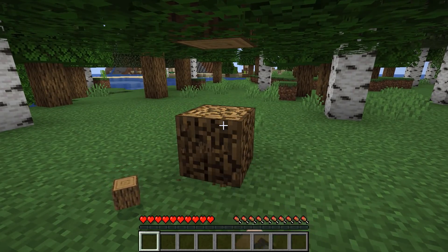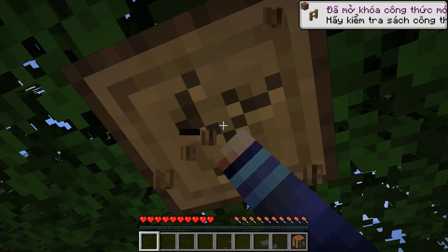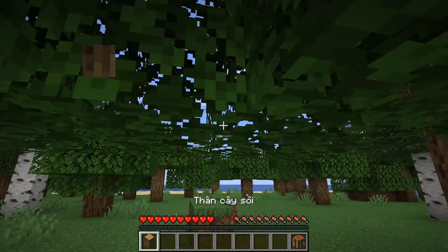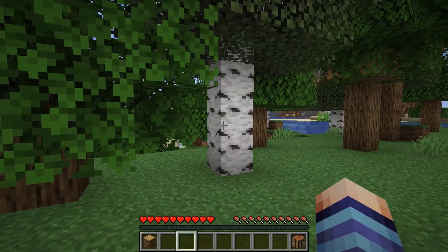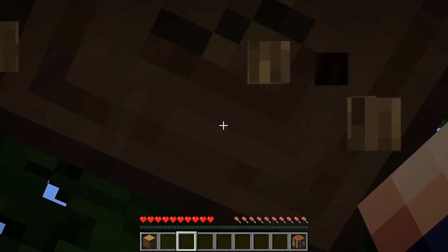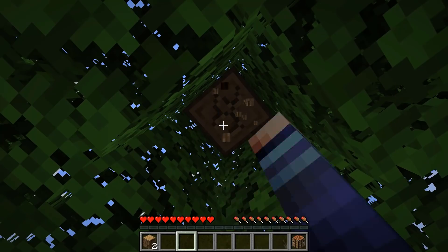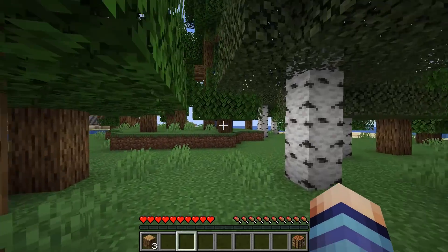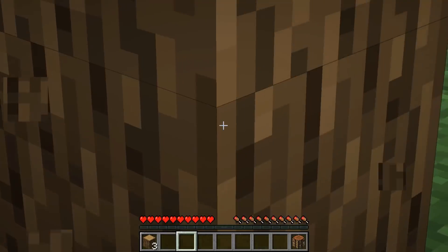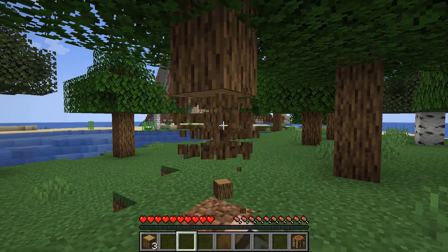Bây giờ mình sẽ bắt đầu sinh tồn. Cái database này cũng chỉ có vài cây cấp thôi nhưng mà toàn là những cây cấp xịn. Mình đang spawn ngay trên cái hòn đảo rồi. Đây là phiên bản 1.18 vì cái database này mới cập nhật lên phiên bản 1.18. Cho nên mình tạo series mới và chơi cho mọi người xem. 1.18 thì nó sẽ kèm theo những thứ mới, cho nên chơi sẽ hấp dẫn hơn.